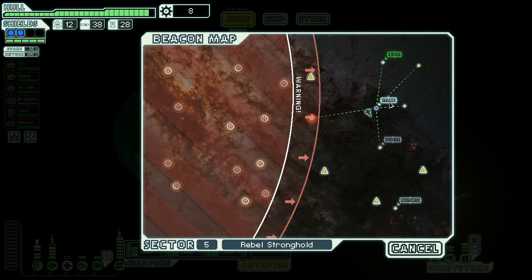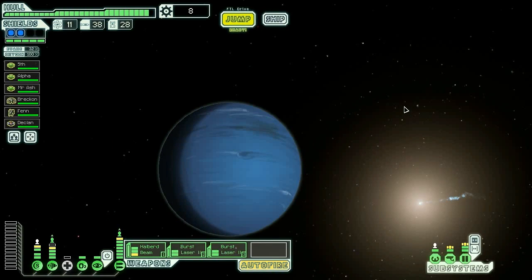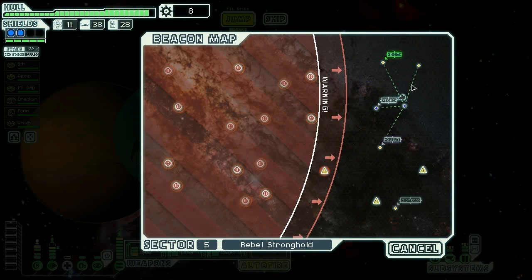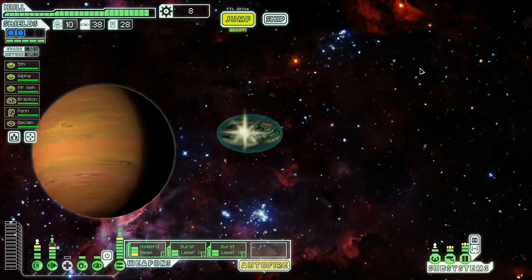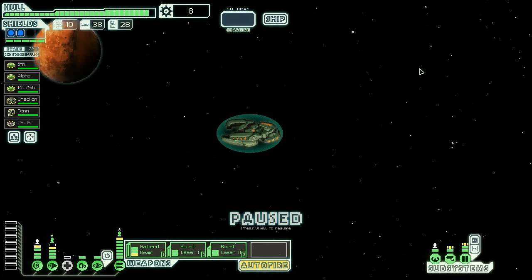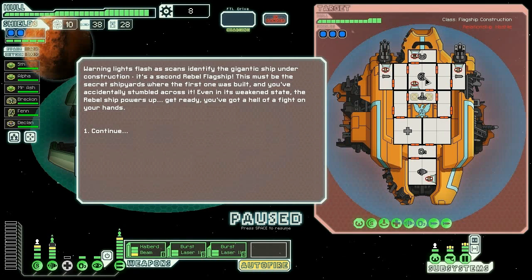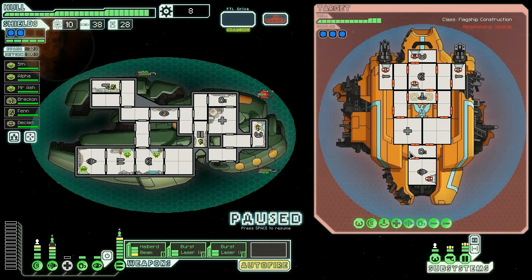Let's go ahead and get the cloaking powered. Do I really only have three jumps? I definitely only have three jumps, so let's go ahead and hope that one of these is the rebel ship. Come on, rebel shipyard — there's nothing here. Come on, last chance — look around. Oh my god, I didn't expect to see that!